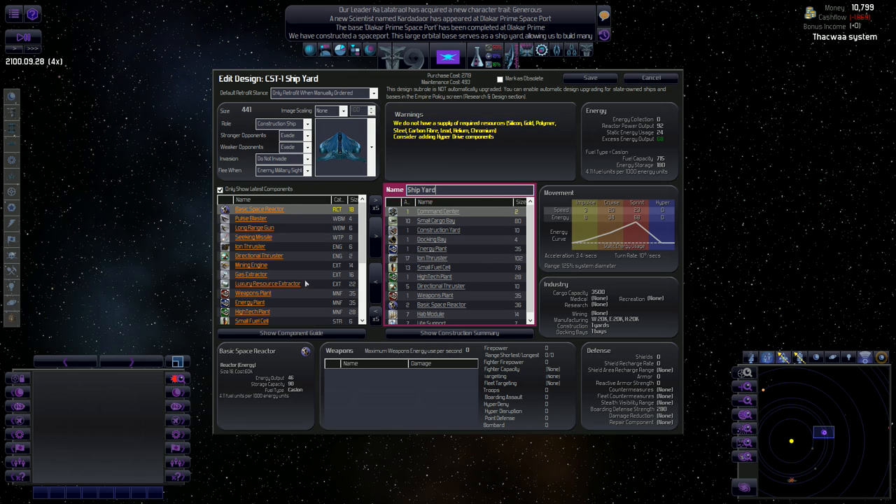When I decide to add different things to make ships a little bit faster, I could add some more engines. Let's sort components by category — that's a little bit easier. There are our ion thrusters. I'll add a couple more of those.